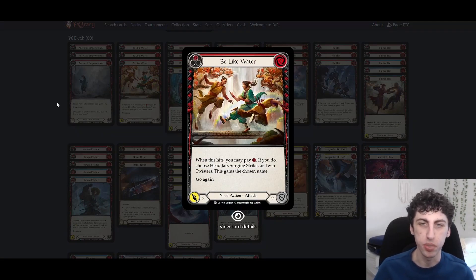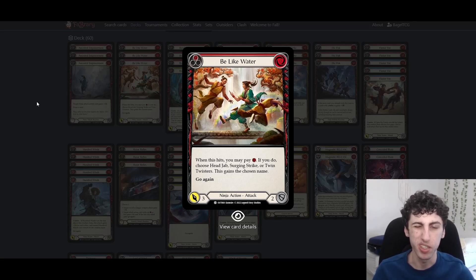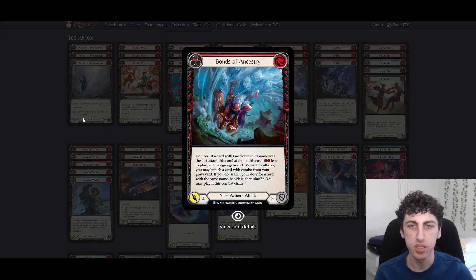I don't think Katsu can ever not play those three. Be Like Water is a great new card from Outsiders — when it hits you can pay one to change its name, and the only thing you'd want to change it to in this deck is Surging Strike. If you hit and pay for it, it's basically a one-cost Surging Strike. Worst case it's a zero for three Go Again, so it's really hard for this card to be bad.